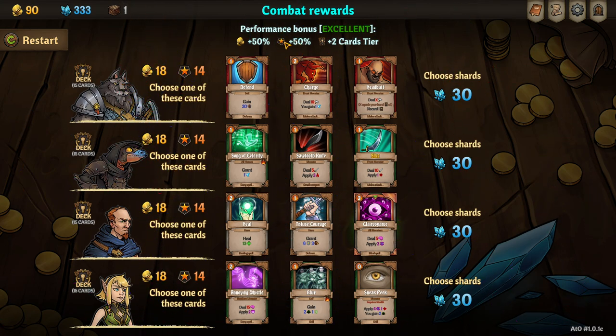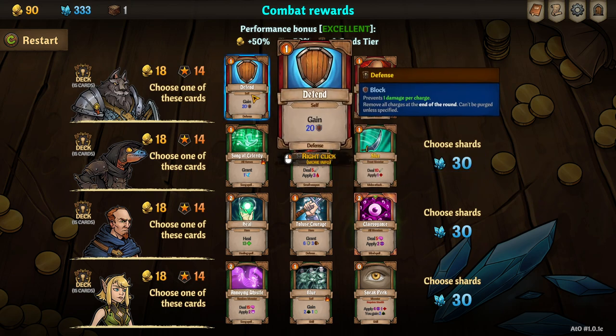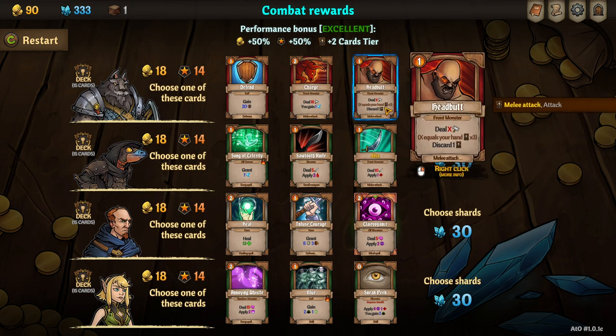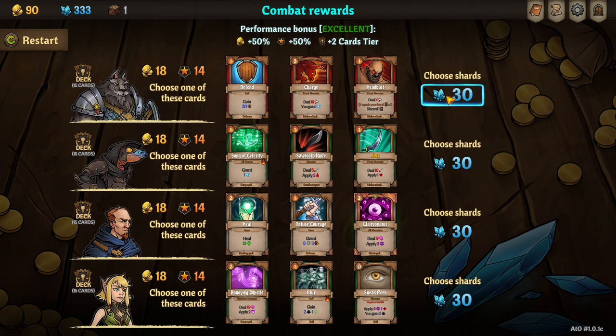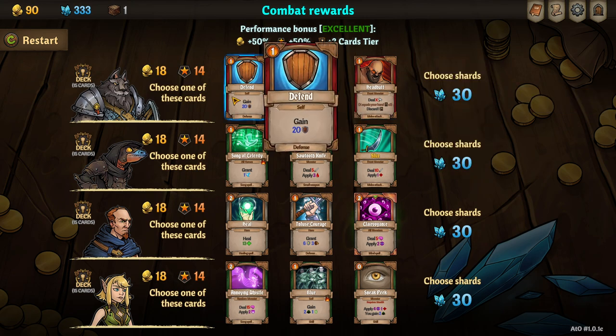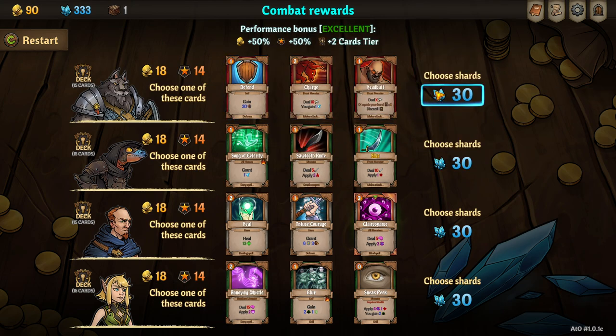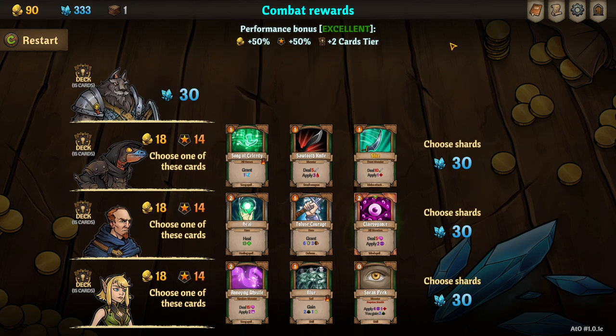Everyone gets a choice of three different cards, or they can choose to pick up shards if you don't want to pollute your deck with unnecessary cards. You should be very careful about what cards you add. Magnus can get Defend, Charge, or Headbutt — I'll take none of those. I want to go into a defense build and Defend is not a good card for him right now. We'll get better cards, so we take the shards.